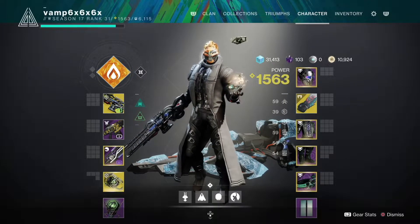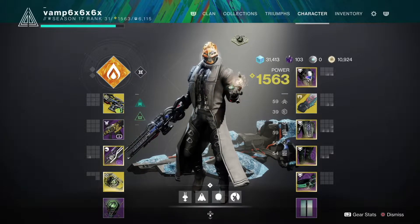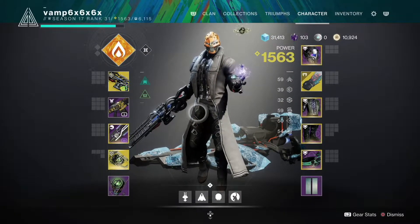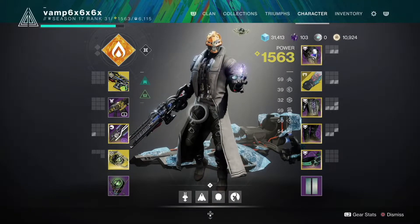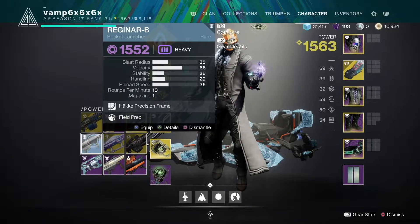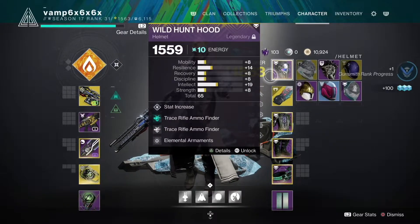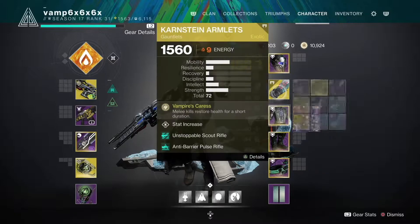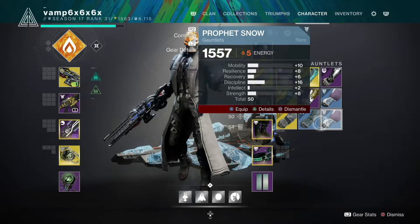There will be time codes in the description below to skip to whichever one you want. We are going to start with Glimmer since it is by far the easiest to get. Glimmer you simply get by dismantling — you get it from enemy drops, from dismantling weapons, and you actually get a lot of Glimmer for doing just about everything in the game.